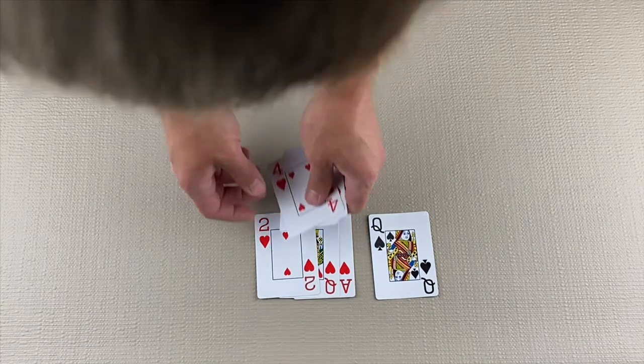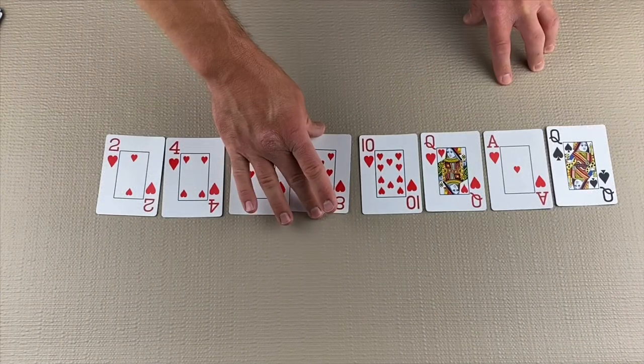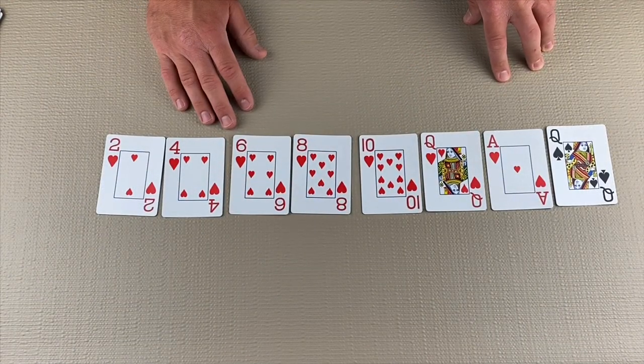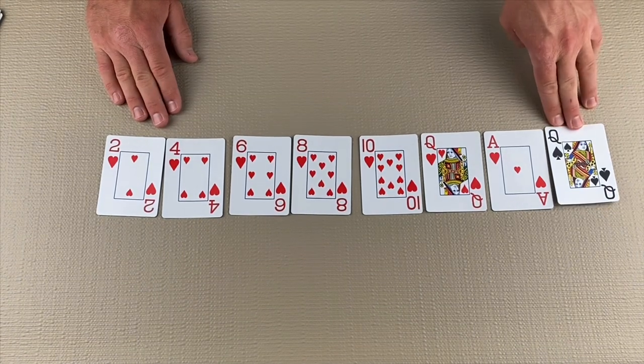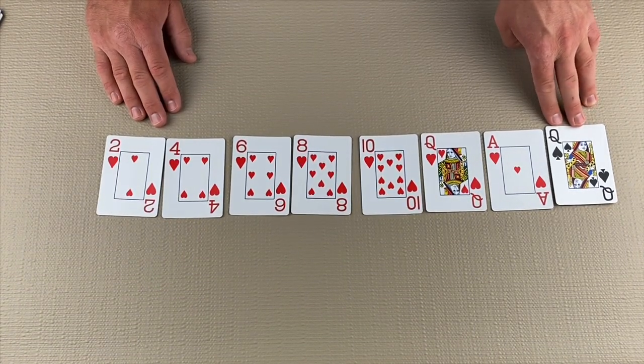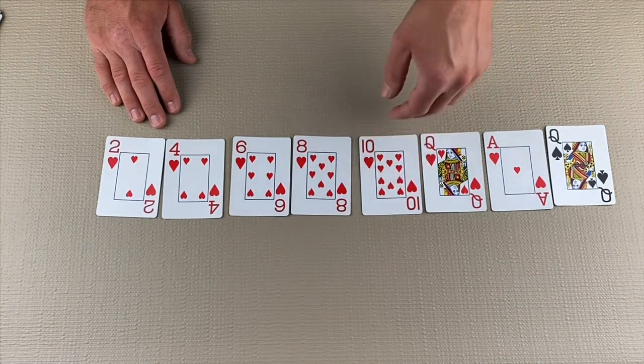Normally you try to avoid taking any of the Hearts cards or the Queen of Spades, but there is a special rule for taking all of them. If you manage to take all of the Hearts cards and the Queen of Spades, that's called shooting the Moon. If you do this, you would score 0 points and your opponent would score 20.